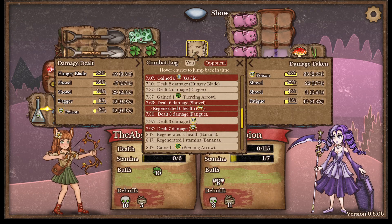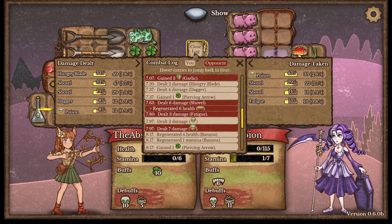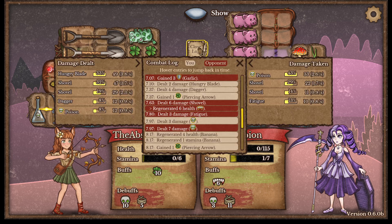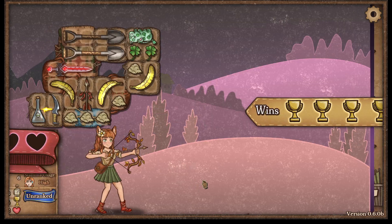So how's our damage looking? Hungry blade is kind of carrying. Shovels aren't bad. How does that compare to hers? 2.6 versus 3.8 - yeah, we had way more damage.